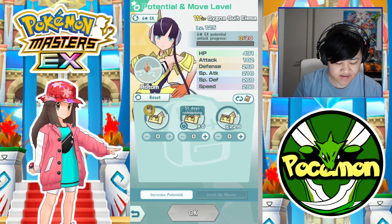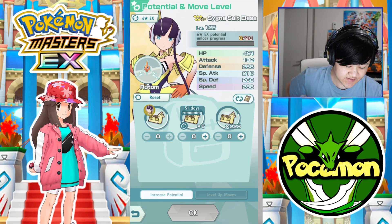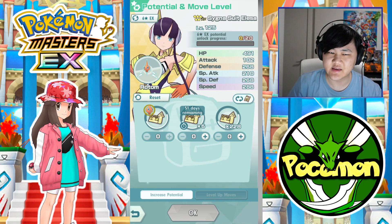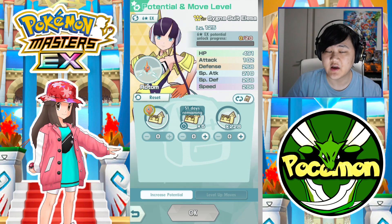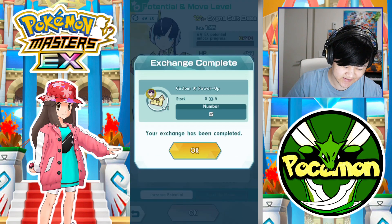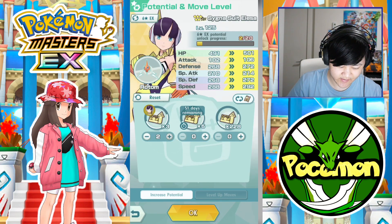Anyway, let's get into today's stuff. So Sygna Suit Elissa has a 6-star EX now. It's not incredible because she doesn't really get much from using her sync move, unfortunately. However, I'm going to 6-star EX her anyway because I love Elissa, and I love Sygna Suit Elissa.